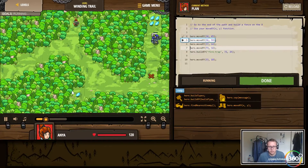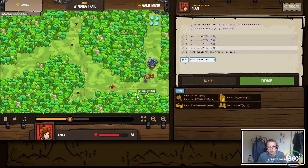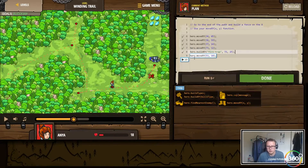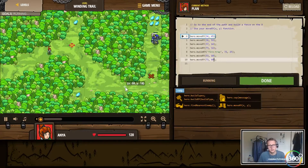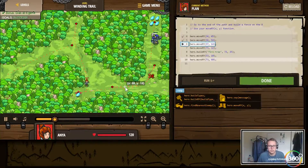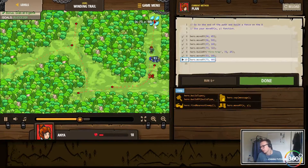Now we should get a gem, get a gem, pass through, build a firetrap — boom, cool! Now all we have to do is move back to get the gems at 73, 60 — hero.move(x, y) 73, 60. Get the gem, get the gem, build a trap, let him die from the trap, get the rest of the gems. Very nice!